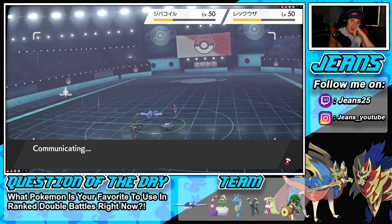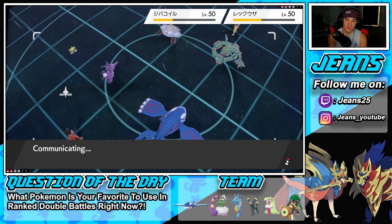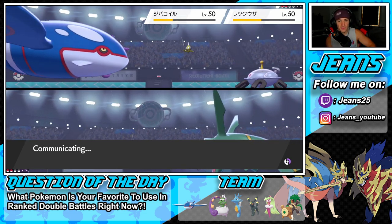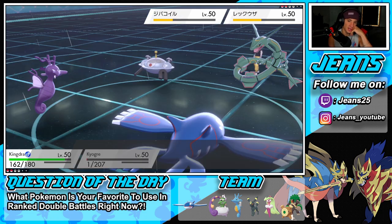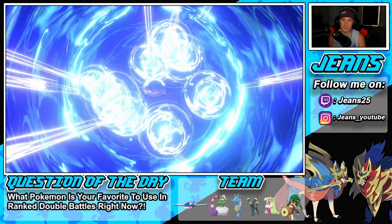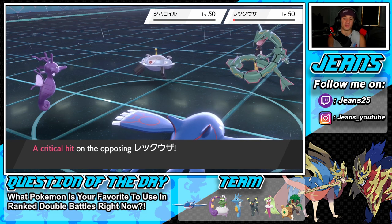Hmm, I feel like he would have brought extreme speed out earlier if he had it. Crossing fingers — no extreme speed. But now he could take out my Kyogre with it. He goes for another Protect on Rayquaza. Origin Pulse flies through taking out Magnezone easily, probably not taking out Rayquaza. Ice Beam comes in and picks up the free KO — GGs! Going back to back, 2-0 for today's video!